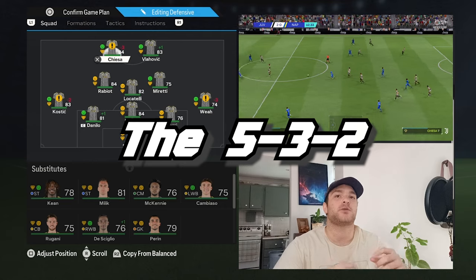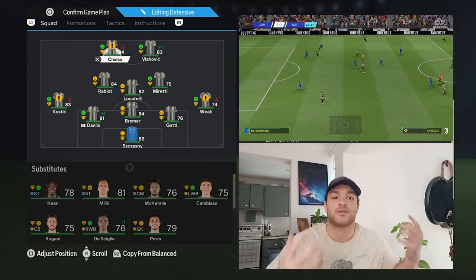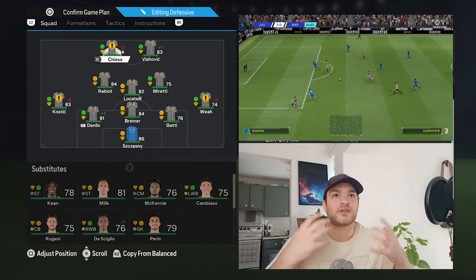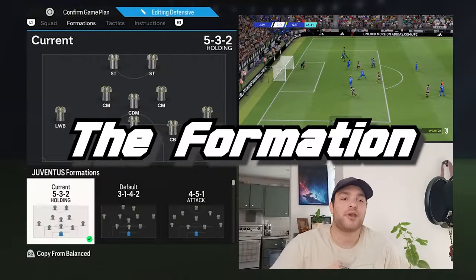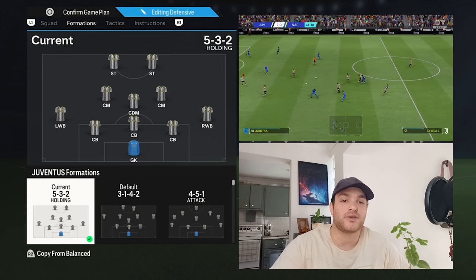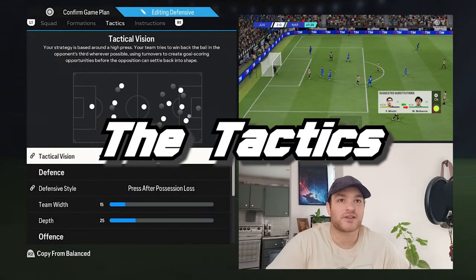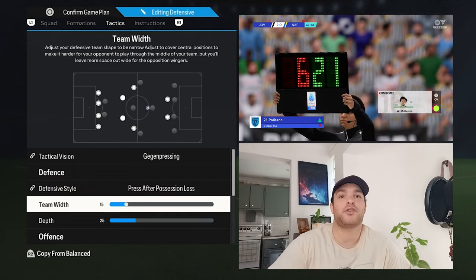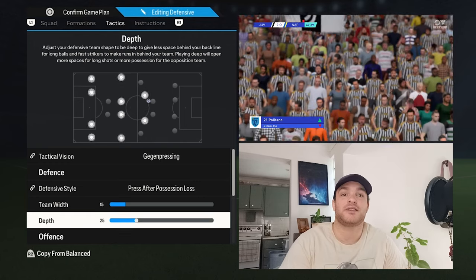Now moving on to the 5-3-2 formation. Juventus use this against better attacking sides — Inter Milan, AC Milan, or Napoli — to add extra layers of protection in front of the back line and goal. The formation is a 5-3-2 holding: one goalkeeper, three centre-backs, two wing-backs, one DM, two central midfielders, and two strikers. The tactics remain on gegenpressing and pressing after possession loss. The key defensive changes are team width set to a narrower 15 and depth set to a low block at 25.